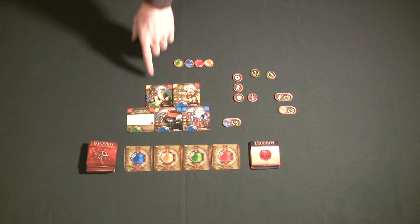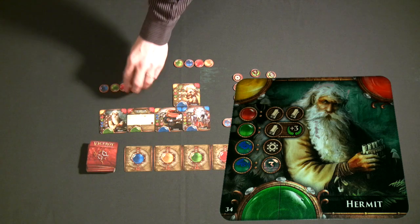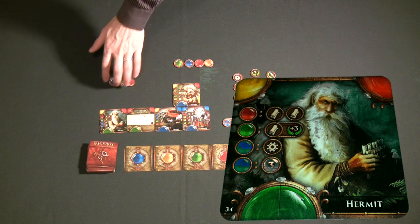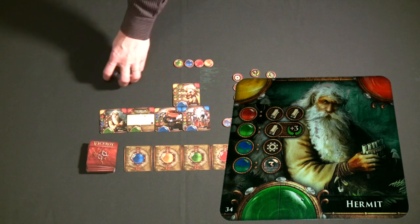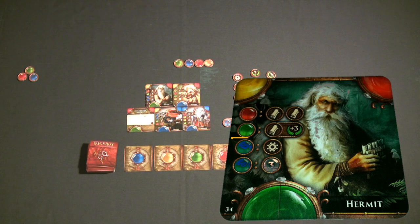For example, the hermit character: if played on the very first level of your pyramid, he gives you three gems of any single color you choose, added to your inventory. If played on the second level, he gives you a single permanent gear that could be worth victory points at the end of the game. On the third level, he gives you a bonus of plus three for every single scroll you have in your empire at the end of the game.